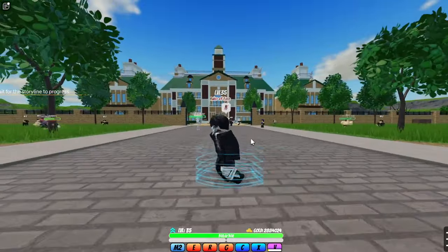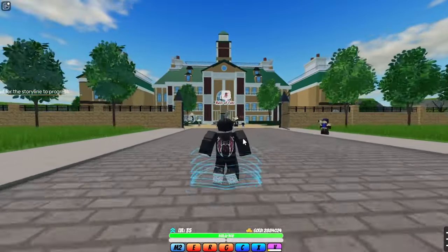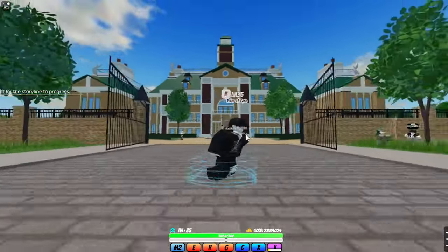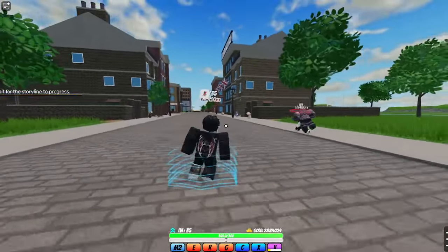So the first thing you'll notice when you get in the game is you'll actually have a loading screen this time, which is actually pretty cool. Then you press play, get into the game, and they added these physics with your character where he's actually walking backwards and leaning now — it's pretty interesting.